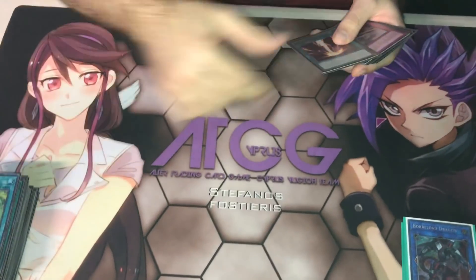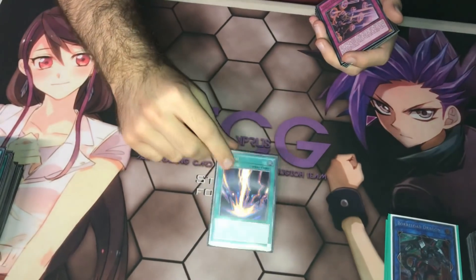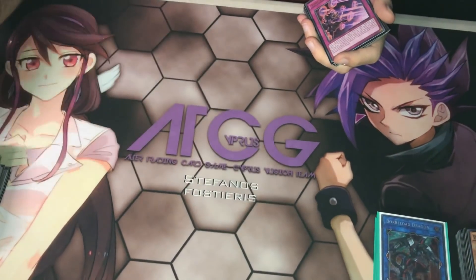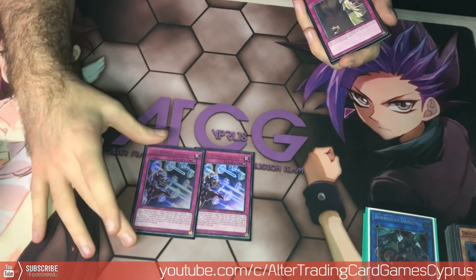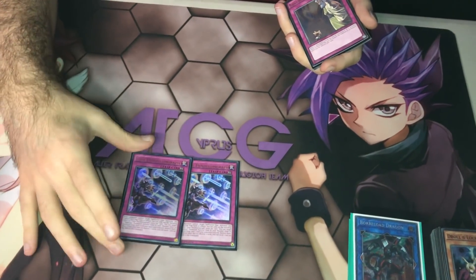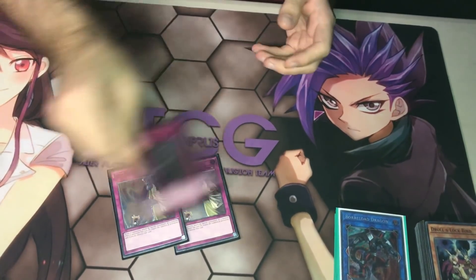2 Desires and 1 Raigeki. I feel like Raigeki is necessary in the main deck right now — Baguska is really powerful first turn, so if you can't get rid of it you can't do anything. And for the traps, 2 Time Pendulum Graph — really broken trap. I ran 2 because of Desires, since Desires banishes cards and I always want to search the second one. And 1 Strike, 1 Warning.